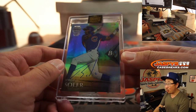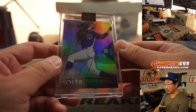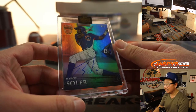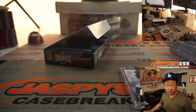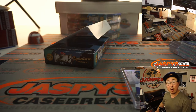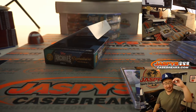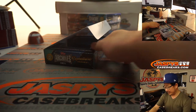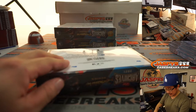Next up is Jorge Soler, and that's 3 out of 5. Jorge Soler is Carlos Aguirre — all aboard the Big Hit Express! Maybe we'll find a one-on-one in these last three boxes. Good luck, everybody.